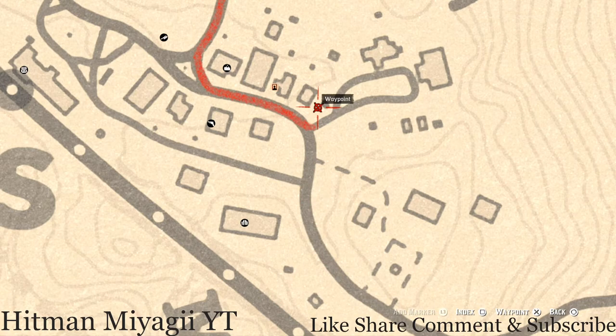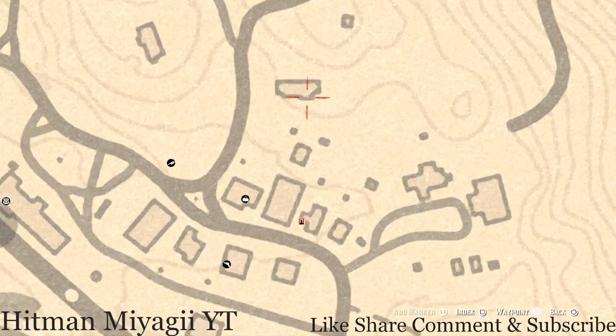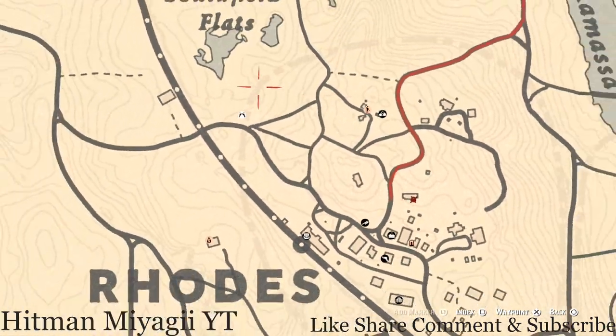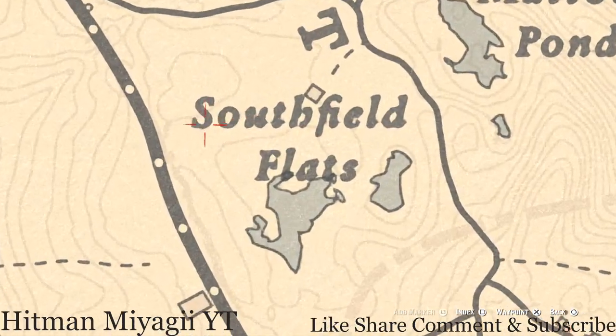Right here at this location there's a table, and on that table you guys will see a Six of Cups tarot card — you can use your Eagle Eye to spot it because it will be an indicator. Right here at this next house, you cannot enter the big end of the house, but there's a small room that you can enter. Go inside that room and on the work table you guys will get a Nine of Pinnacles tarot card.